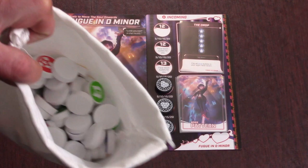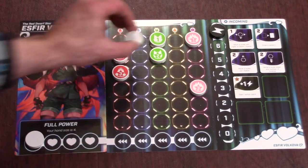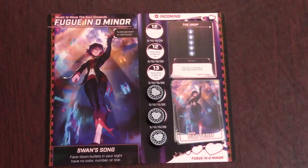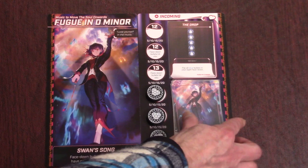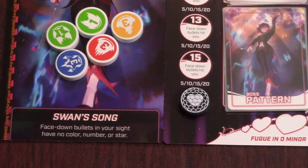Next, perform all of the effects on newly broken shields in order from top to bottom. Since there's no intensity track, a number on the boss card shows how many bullets each player puts into their bag for the next round — use the last revealed number, they aren't cumulative. Then draw a new pattern card and the heroines start their next round. If the boss pattern deck ever runs out, shuffle all their patterns and form a new draw deck. The heroines win after breaking the boss's final shield and surviving all the revealed effects, but if all heroines lose before that happens, the boss wins.